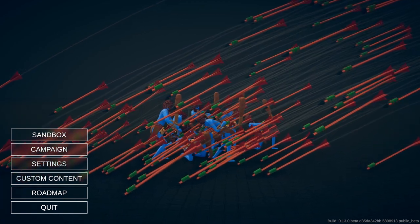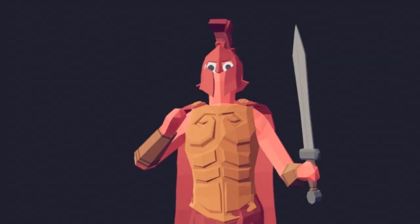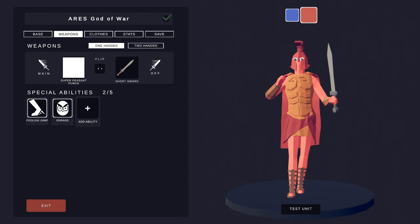We have to do a few changes. Ares needs to be edited, because apparently Ares is very mad — some would even say he is filled with rage. There's an enrage ability, so we're going to add that to good old Ares, the god of war, known for his rage, and I want to test him out.